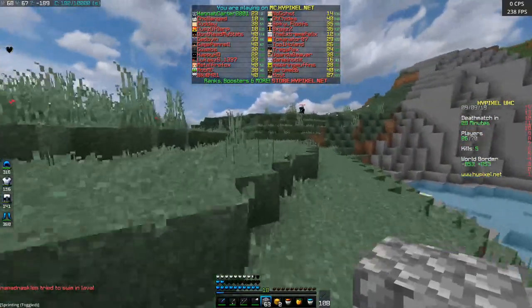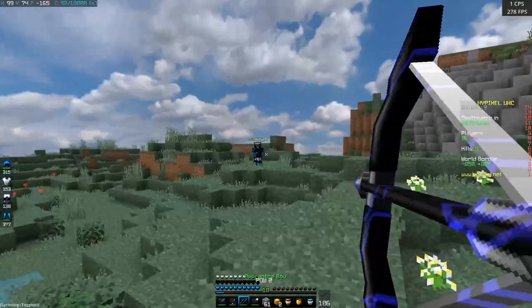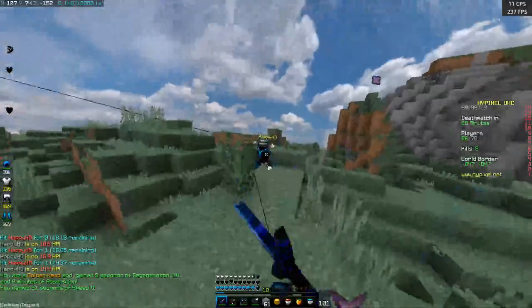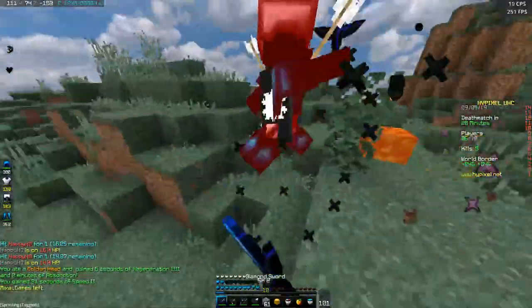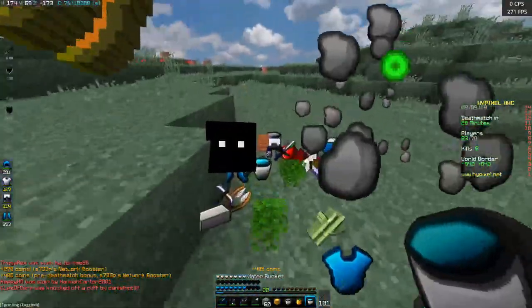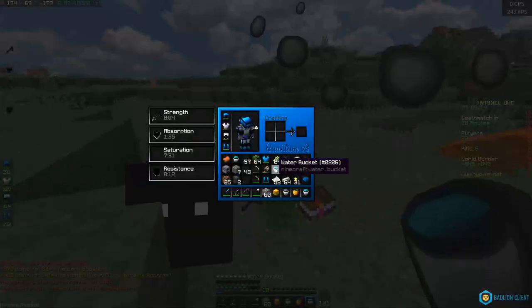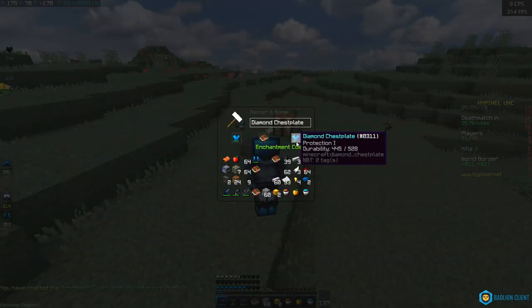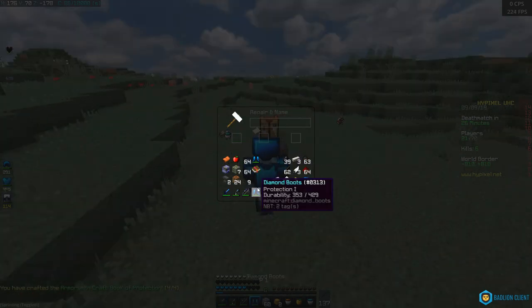The next player I found was someone who was actually really stacked compared to me, so there was no real point in bow fighting him, so the plan was to melee rush him instead and attempt to kill him while he still had some gaps on him. Sadly, he didn't die with any gold nor gaps, but with that diamond chest fight I did become three-fourths diamond and was already very stacked. In between fights, I made some more sharpness and protection books so that I could do more damage and take less melee damage.